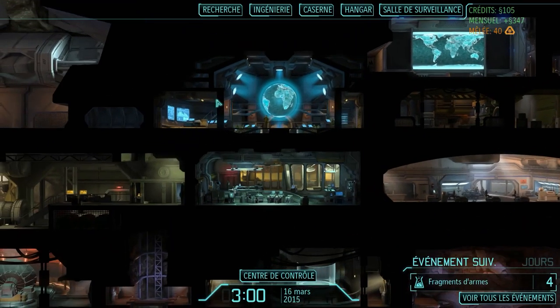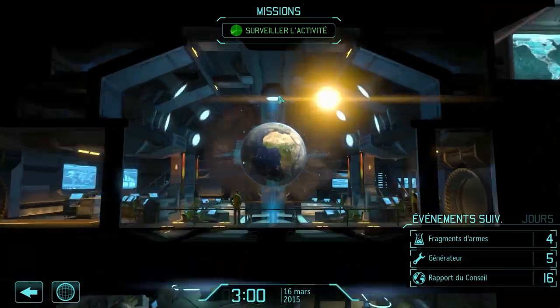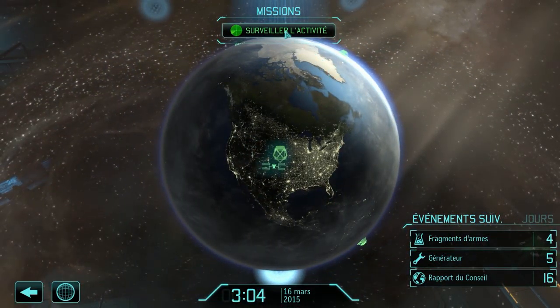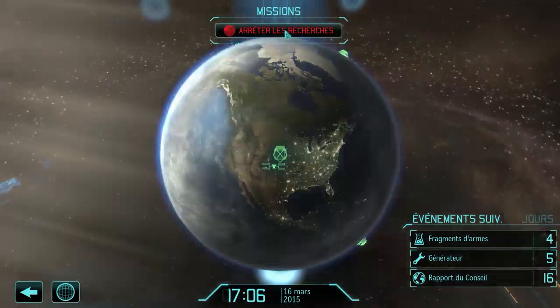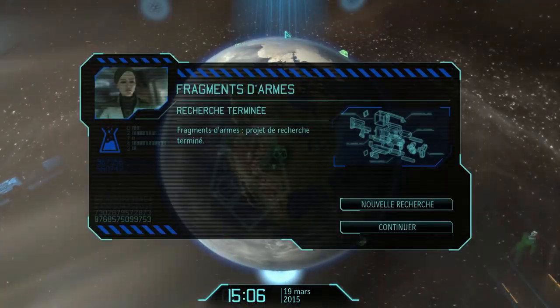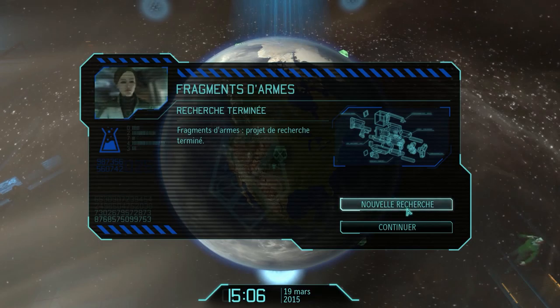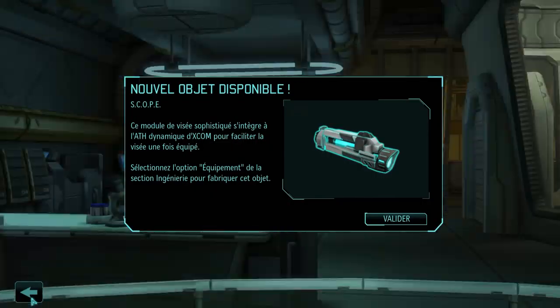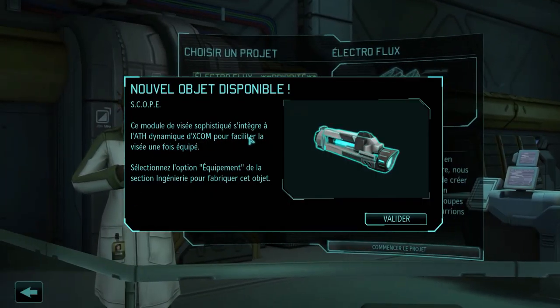What can I build in production? A Medikit — that could be useful to have one. Let's build one for now. As for satellites, I don't have much credit left so I won't rush production. In the surveillance room I have no more satellites available. Weapon fragments let me make scopes — scopes improve accuracy, if I remember correctly. 'Advanced optics: integrates into XCOM's dynamic HUD to facilitate aiming once equipped.'